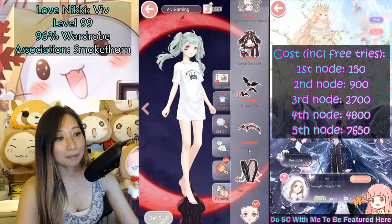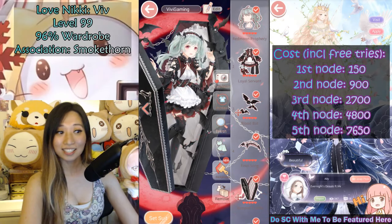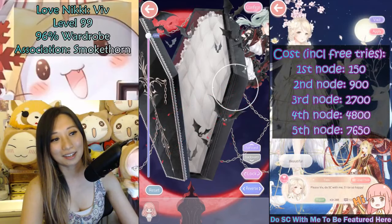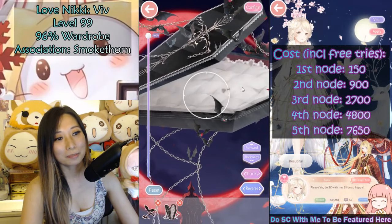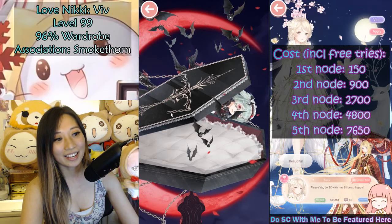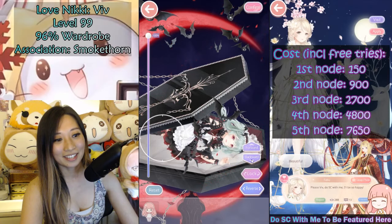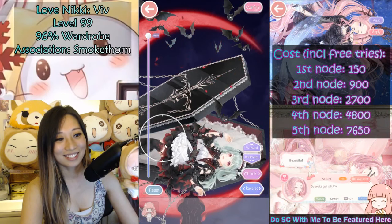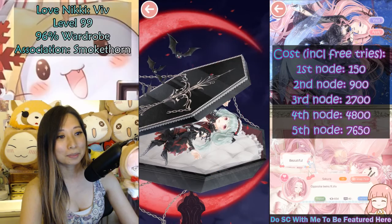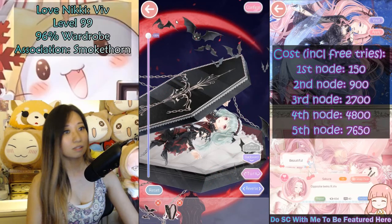Let's do a breakdown of the special pose. The makeup and headpiece are the same, but the difference is the pose, the bats, and the coffin. I enjoy putting the coffin down so it looks like it's on the floor, and putting Nikki inside - you can move her in the coffin or in front of it. You can reverse her so it looks like she's rising from the coffin. The bats are movable as well. For a fourth node suit, this is a really, really good suit.